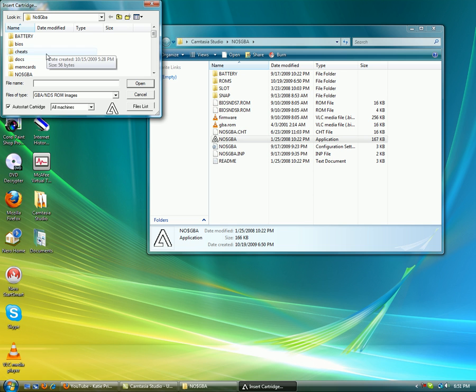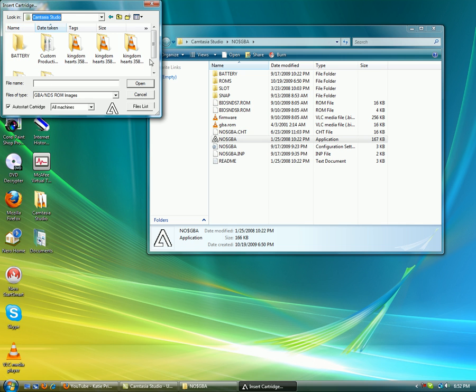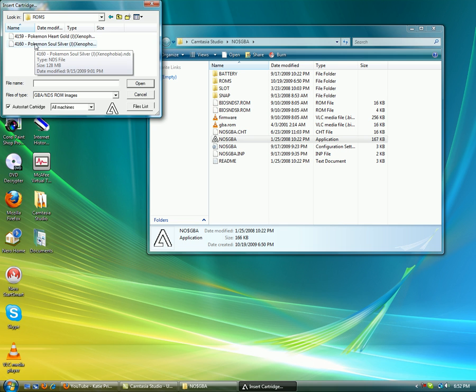First, what you want to do is you're going to want to go to the folder that you copied everything down from — say I gave you the raw package thing over Skype or whatever. You would open that and extract that to somewhere. Then you'd open the NoCashGBA folder. Then you would go to ROMs, then go to SoulSilver.